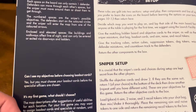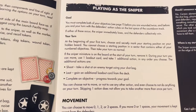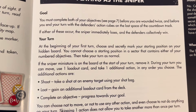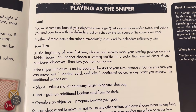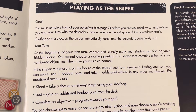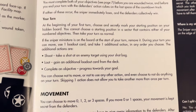You've got all different kinds of stuff — setup, sniper setup, defender setup. Playing the game as a sniper, your goal is to complete both of your objectives before you are wounded twice, and before you end your turn with the defender's action cubes on the last space of the countdown track. If either of these occur, the sniper immediately loses and the defenders collectively win. On your turn you can shoot, loot, or complete an objective.